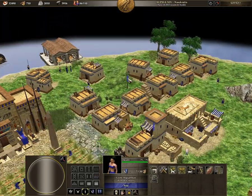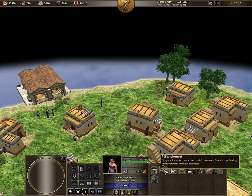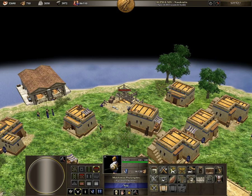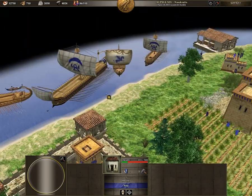One thing I didn't mention is that you can build houses for free. I'll select this woman and as you can see, the farmstead, the storehouse, and the house don't have actual resource costs — you can just build them. The downside is that they require more build time.